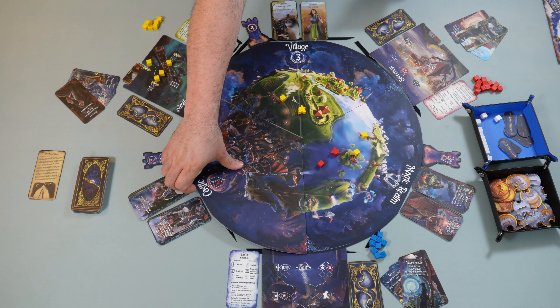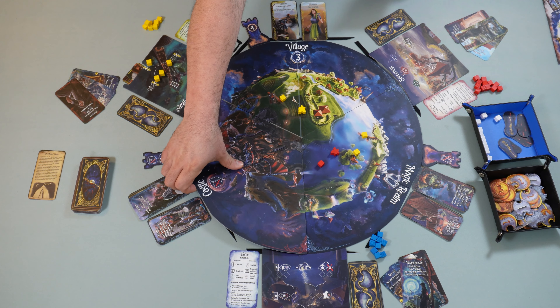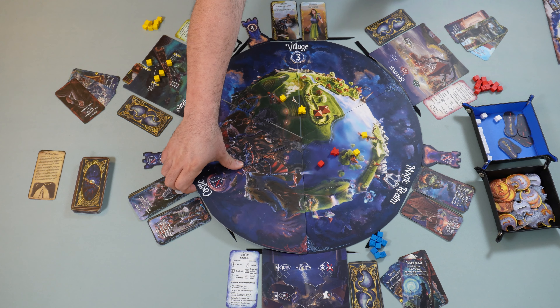Each player chooses which hero they would like to play and takes their player board. For the magic realm, for example, we have the sorceress, placed in one of the locations adjacent to that realm. Underneath the player board we tuck the corresponding hero card. Then they take their 15 followers and create a supply next to their board, along with a guide card. They take their six starting cards, shuffle them, draw three into their hand, and place the remaining three next to the player board.